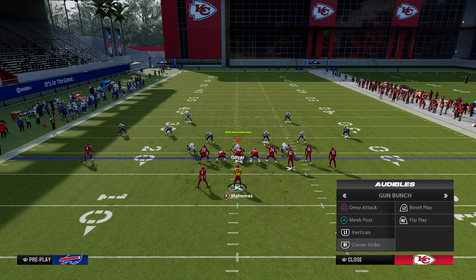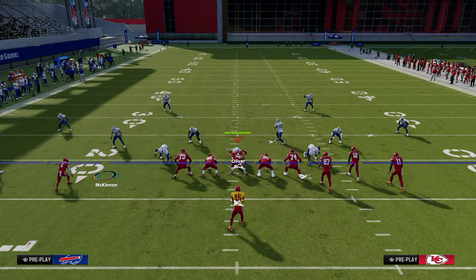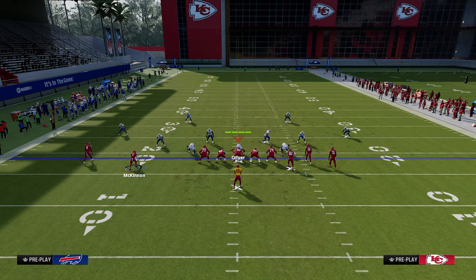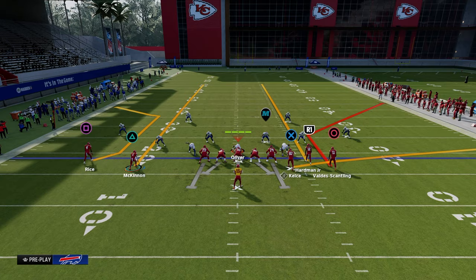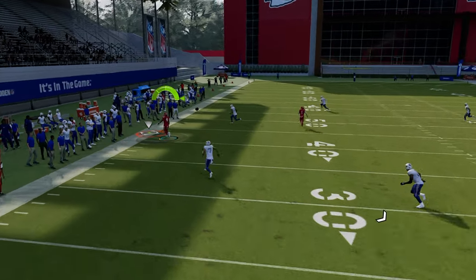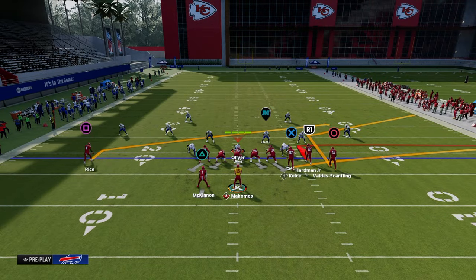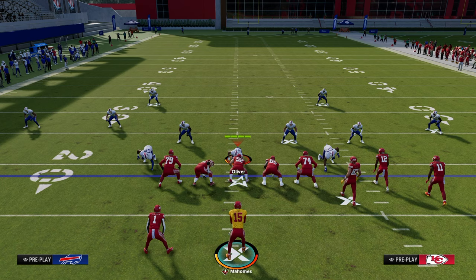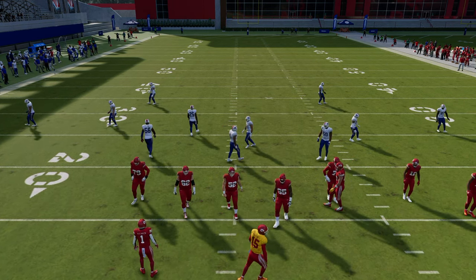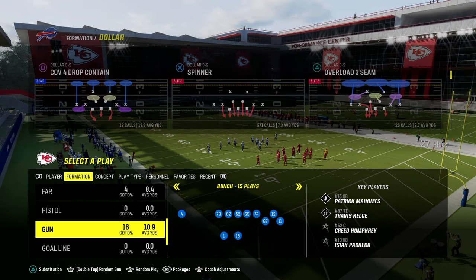One of the best setups is to turn this into a five-wide look and use the running back streak on a motion out. You can change the routes underneath — even a simple drag works — but I like the double streaks. A cover three or cover four really can't cover that left side of the screen, so you force your opponent into a double flat or double Mabel coverage where they have to be cautious about defending the middle of the field.